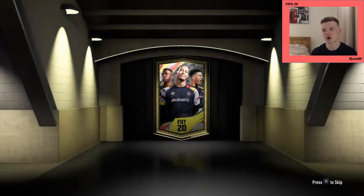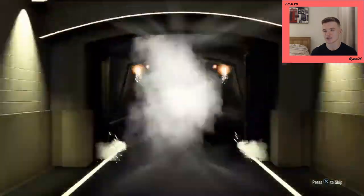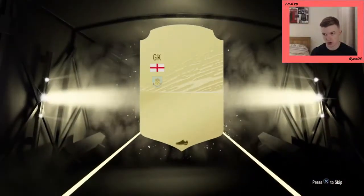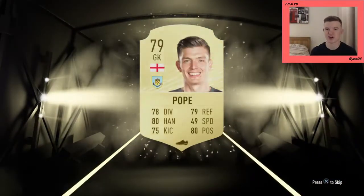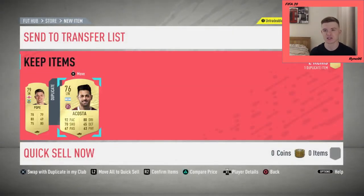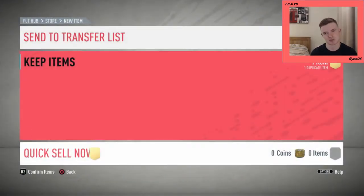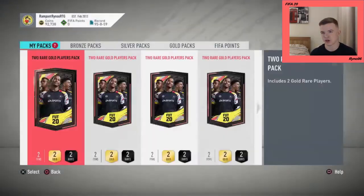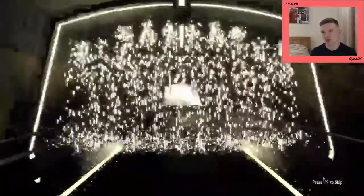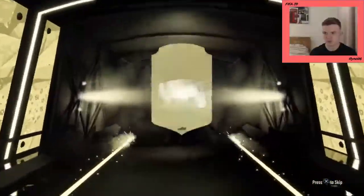Duplicates is like the worst thing you could get, especially if it's an untradeable duplicate. That's not even going to be a forward. Pope — how many times have I packed Nick Pope this year? Unbelievable. I've packed him like four or five times already. Wow, we literally just had that guy in the last pack. That's bad. That's pretty disgraceful when you don't have that many players in your club and you get a duplicate untradeable. We need a couple of boards or something.